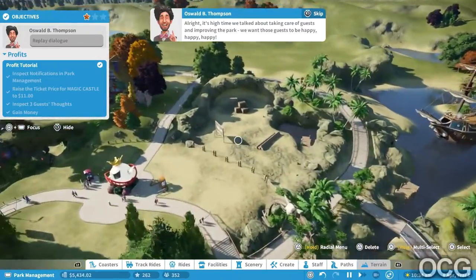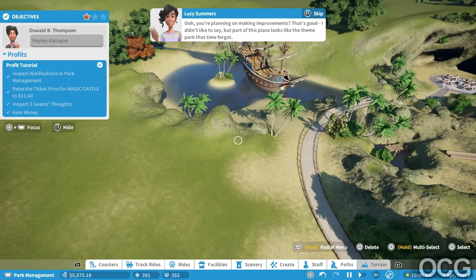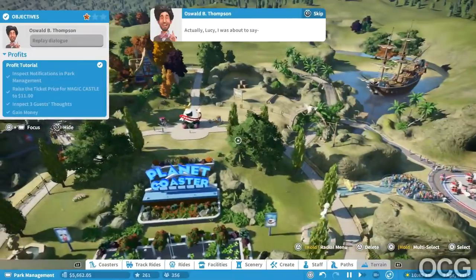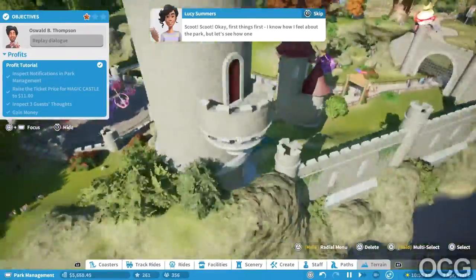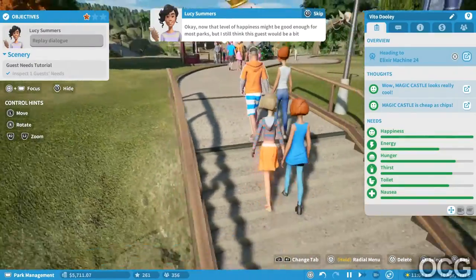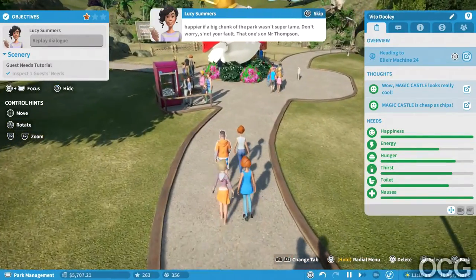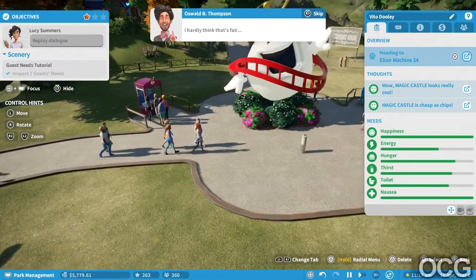Improving the park - we want those guests to be happy, happy, happy. Part of this place looks like the theme park that time forgot. First things first, I know how I feel about the park, but let's see how one of the other guests is feeling - go on, select one of the guests to see how happy they are. That level of happiness might be good enough for most parks, but I think this guest would be a bit happier if a big chunk of the park wasn't super lame.